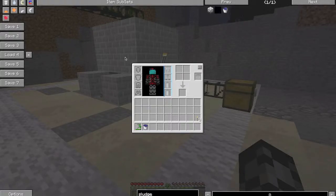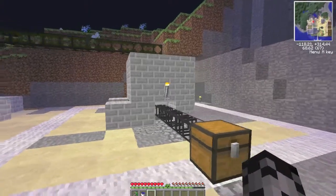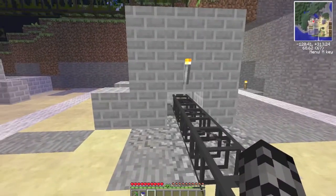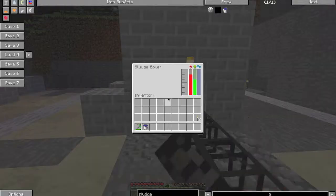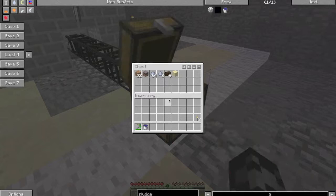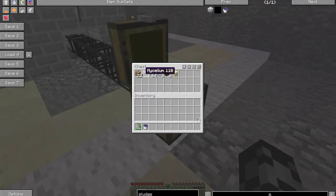Bear here with another Big Dig Guide. Today, right now, I should actually be showing you a sludge boiler. Sludge boilers, of course, use sludge to create useful items, such as sand, peat, clay, basilium, and dirt.